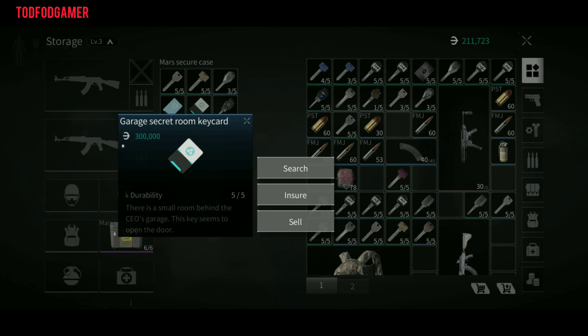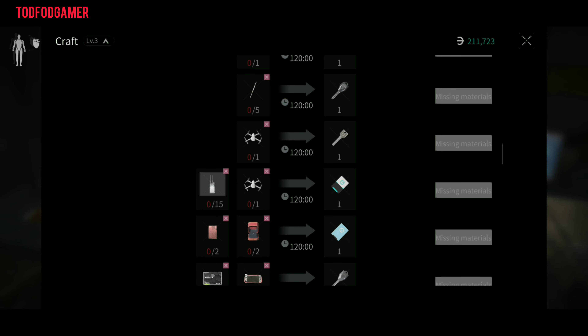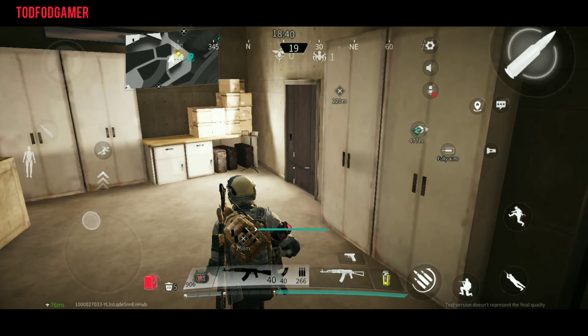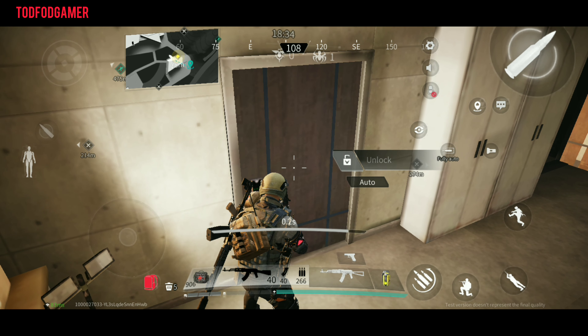The 5th one is the garage secret room keycard. The price of this key is 300k. You can craft it by using 15 signal jammers and 1 drone. This keycard room is located behind the CEO's garage and beside the computer room — go there and open this room.